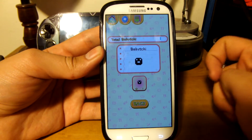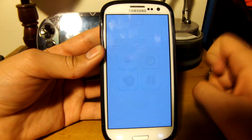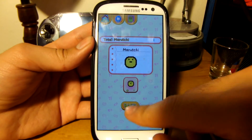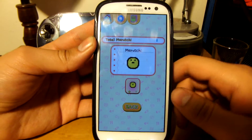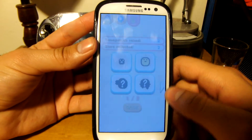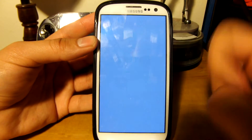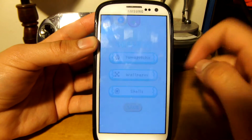This is the one I started with — Baby Chi. And now I have Maru-Chi. I can see these are all the different Tamagotchis that can be unlocked, as long as you keep feeding your Tamagotchi and not letting it die.